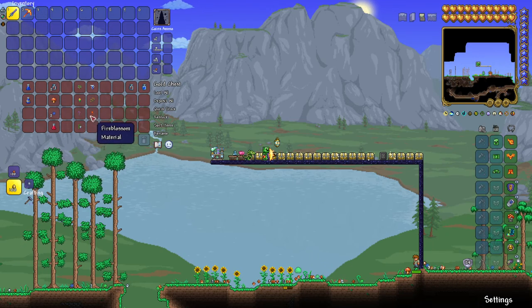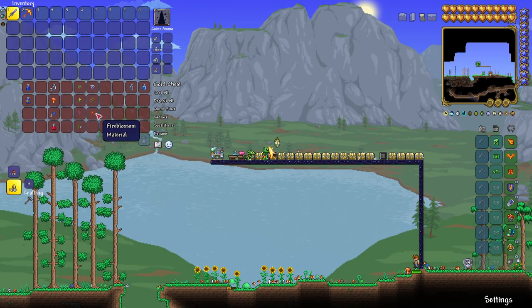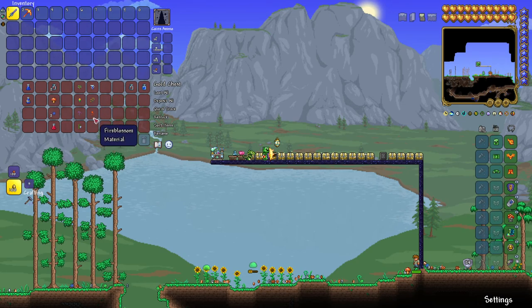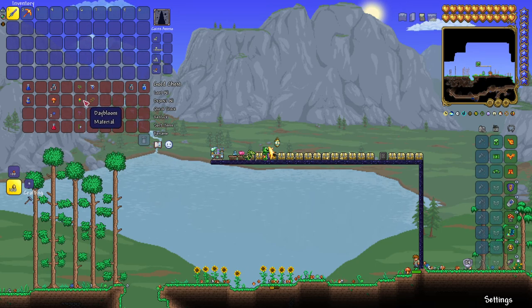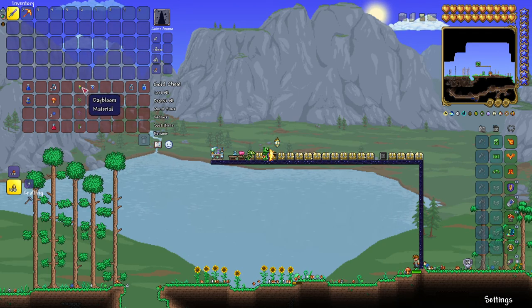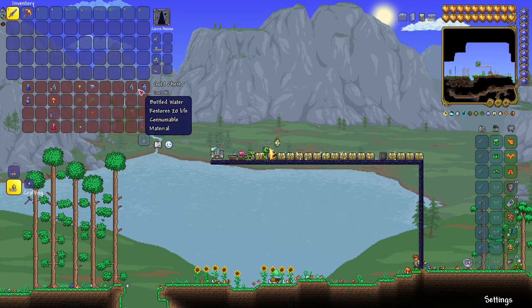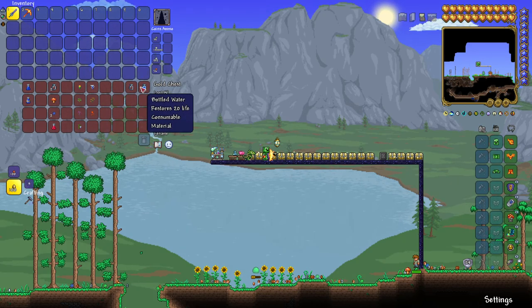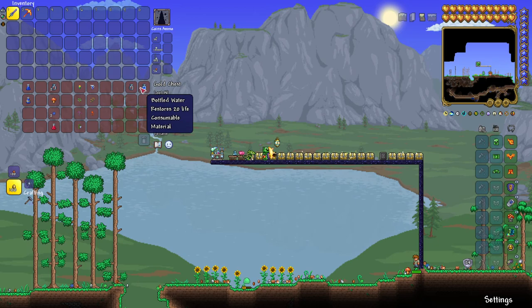These are all of the herbs and roots you're going to need to collect. I recommend keeping the seeds if you get them, because then you can plant them and keep collecting them over and over. Some are found in hell, some in caves near water, some in the plains or forest biome, and one in a snowy forest biome. For pretty much every single potion, you're going to need either a bottle or bottled water — just hold an empty bottle near any water source.